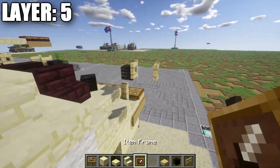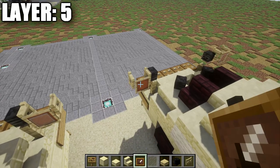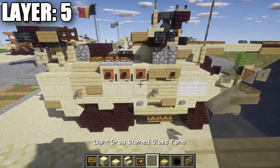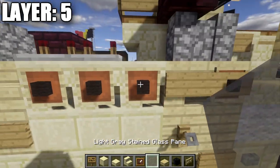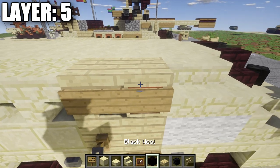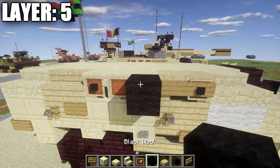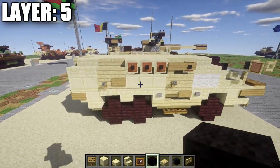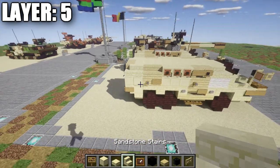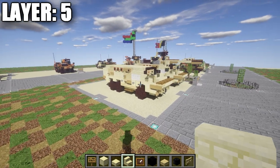Place an item frame on the birchwood fence gate and put a light gray stained glass pane in the item frame to create the side mirrors on both sides. For the sides, place an item frame on the first upside down stair and put a black wool block in the item frame. On the three stairs, place a row of three black wool — same thing on the other side. That does it for layer four — and with that we can move on to layer five.